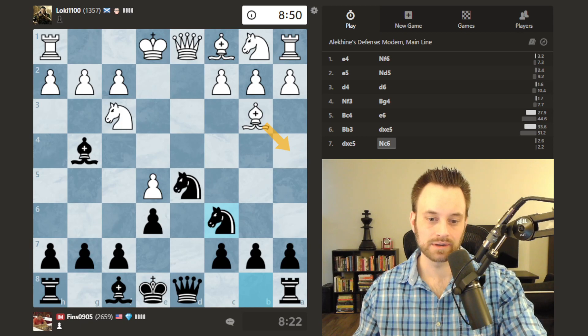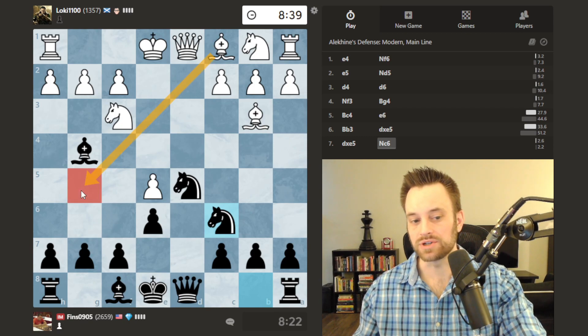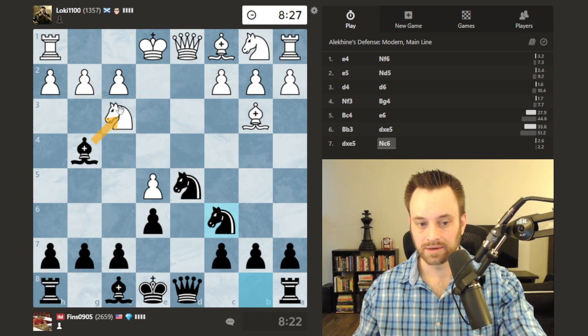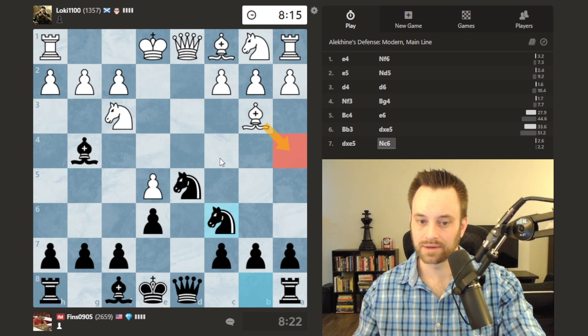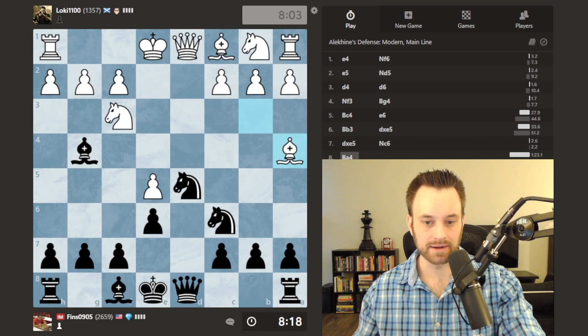I'm thinking about what to do against bishop a4 — perhaps simply develop bishop e7 and then castle, that would make sense. If white plays bishop g5, I might have bishop takes f3 removing the defender. White does play bishop a4 — well played. White will have moved the bishop multiple times already within the first eight moves, but that looks like the best move. If white plays c4, I think knight b4 should be very good because that d3 square becomes kind of tender.